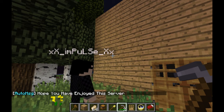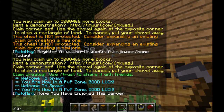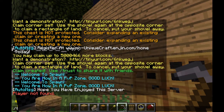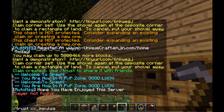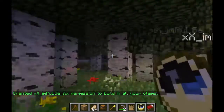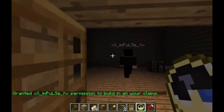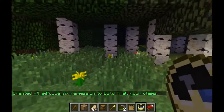What happens if Impulse is my friend? He's my friend. So I'm just going to do /trust impulse. Now he can get into my stuff. He can just walk into my house and access things if he wants to. I trust him to my claim.